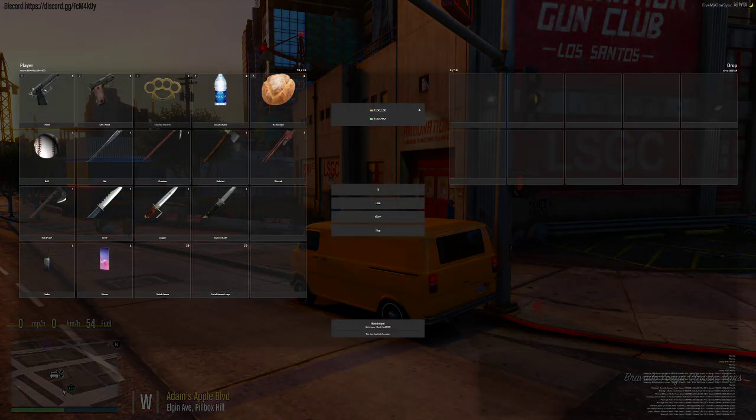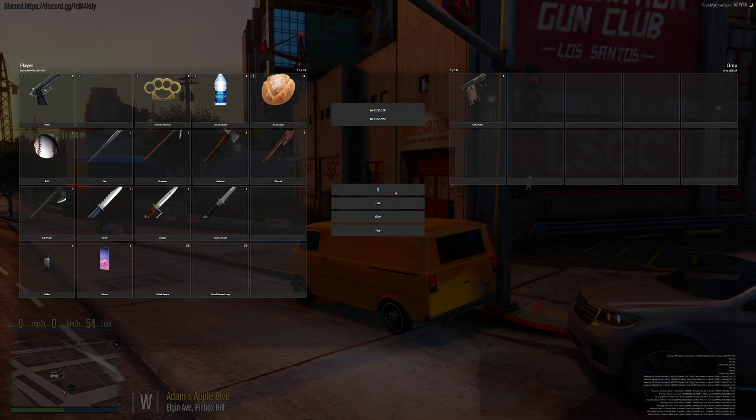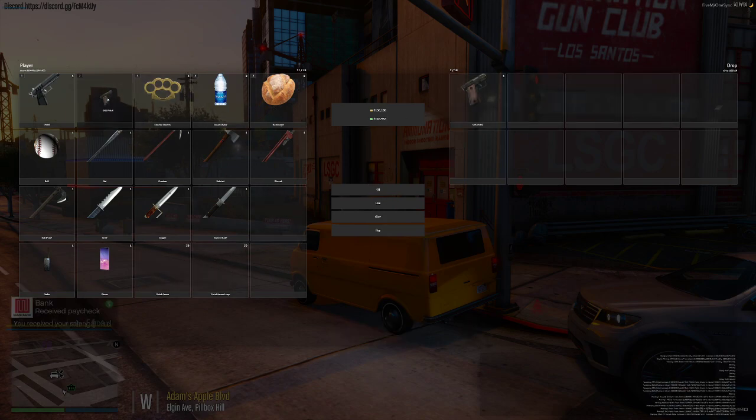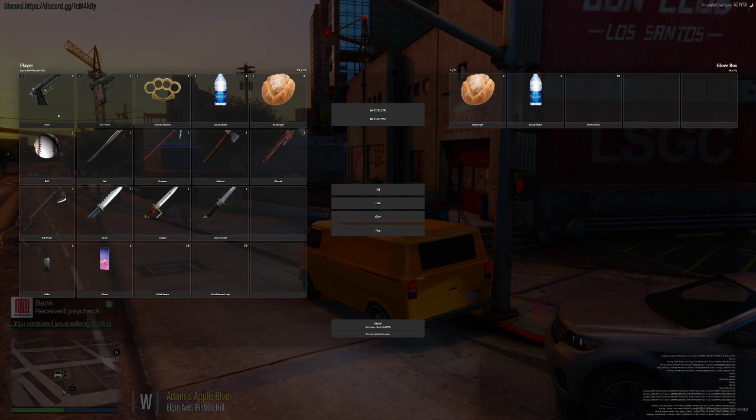And that's going to be your vehicle and inventory tutorial. You're always going to want to make sure your cash is banked. Hit G for your glove box. I'm going to put my ammo right here — 10 things of ammo in there. And I'm going to put my pistol in there.